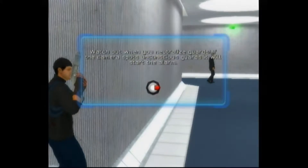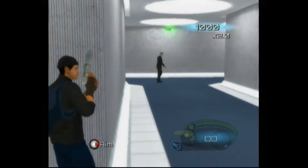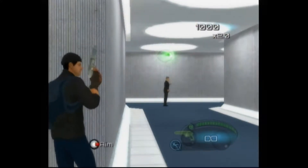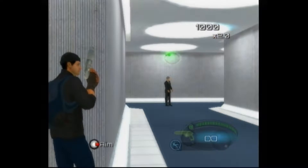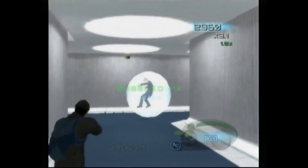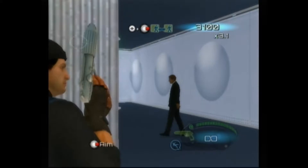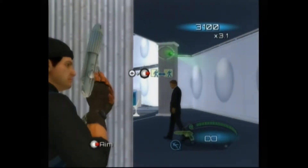Watch out when you neutralize guards — if the camera spots them, it'll start the alarm. Simple enough. I don't know why I'm trying to be quiet, like the guard can hear me. The guard is walking away, let's try and take out that guard now. For some reason, you have to hold down A and hit the bubble button. I thought you'd only have to do one or the other.